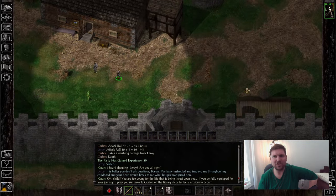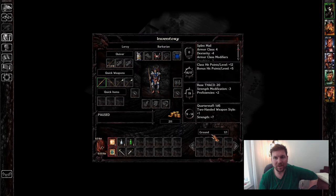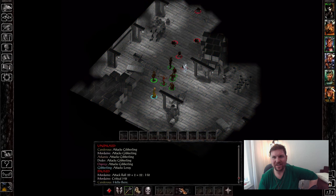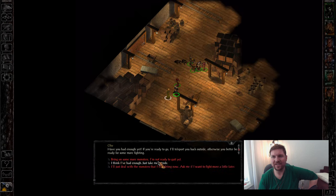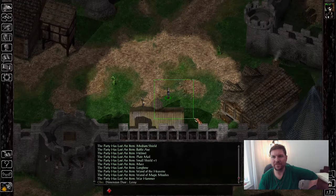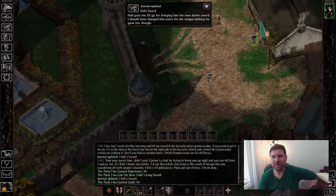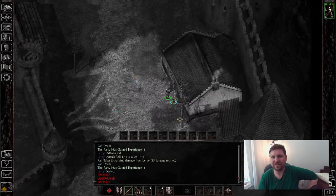I go out and start doing all the stuff from Candlekeep. I talk to Firebead 30 times to get an additional 300 gold — really nice. I go around completing all the quests and getting something like 345 experience points. Some people say it's a waste of time, but is it really? I'll get a little blessing. Go ahead and talk to everybody, beat up the rats, take their lunch money.